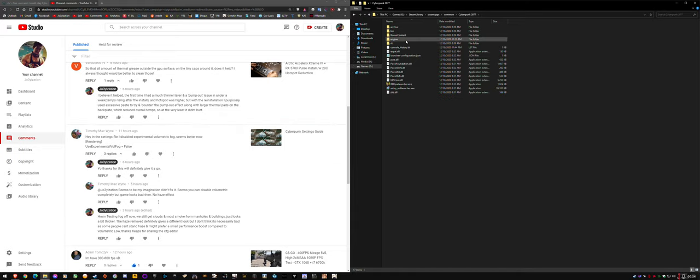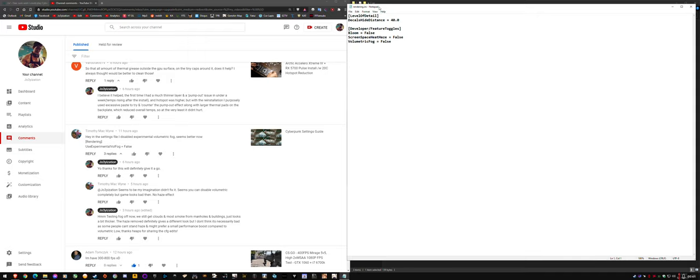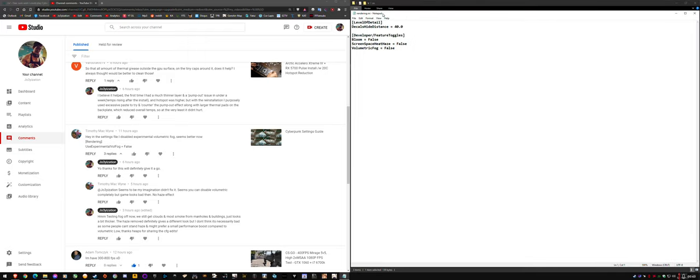So basically, you go to the game folder, engine, config, platform, PC, and there's a rendering.any file that you can add lines to in order to disable volumetric fog.